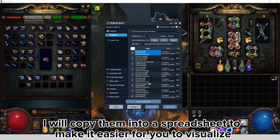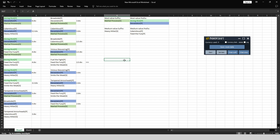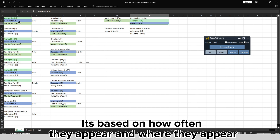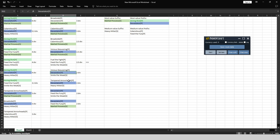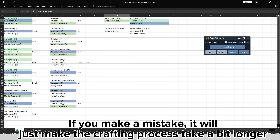I will copy them into a spreadsheet to make it easier for you to visualize. As you can see, from the values on the left, we can find the mods with high and medium value, based on how often they appear and where they appear. Don't worry too much if you can't get this part exactly right — if you make a mistake, it will just make the crafting process take a bit longer.